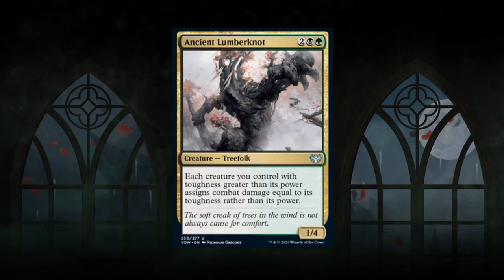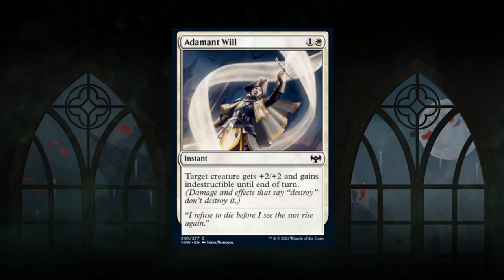Next we'll take a look at white, starting with Adamant Will — a 2-mana pump spell at common, a reprint from Dominaria. Target creature gets plus 2/plus 2 and gains indestructible until end of turn. A very solid combat trick, and particularly good in aggressive training decks that need creatures to attack for value. In green-white specifically, if you don't have enough combat tricks, you'll value Adamant Will highly. Gets a C.